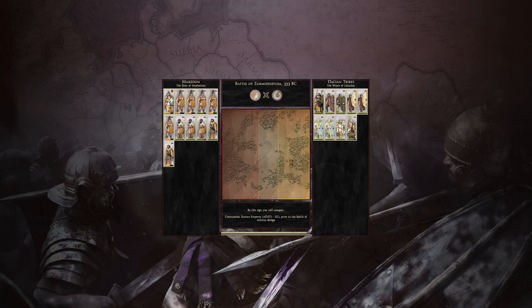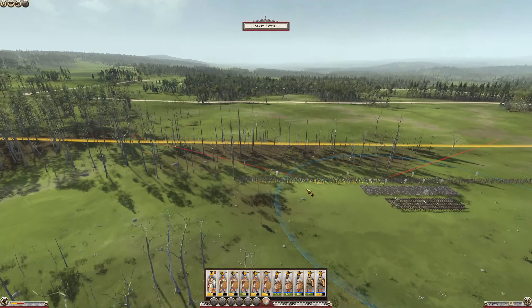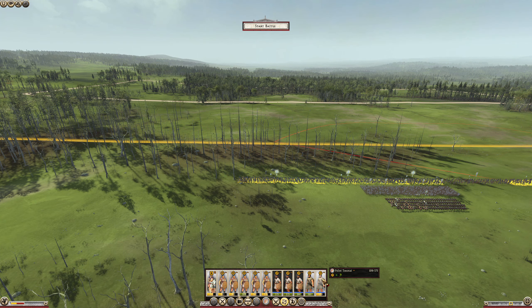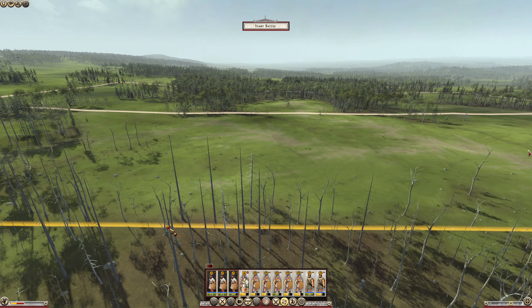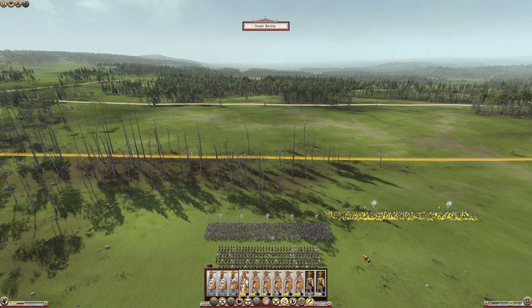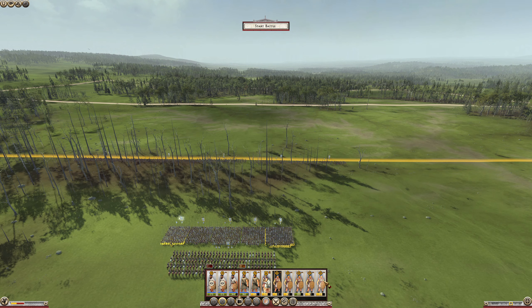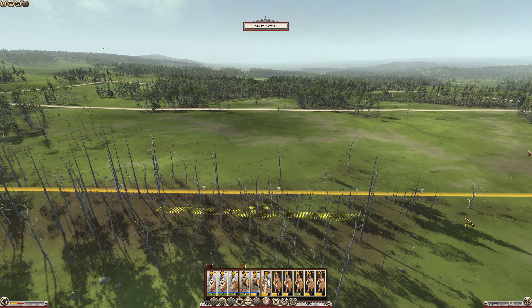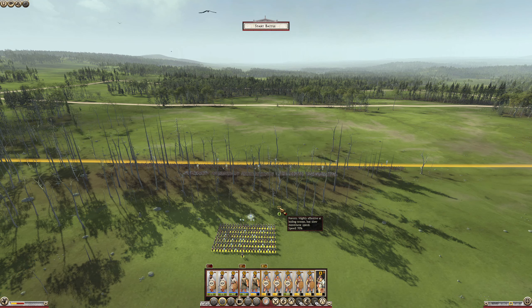Obviously it gave us good odds of winning, and we do have a lot more missile troops than they do. Their cav shouldn't be too much of a problem for us. So what we'll do — nothing spectacular. We'll have Slingers to the front, the Archers the same. Shield Pikes in behind, and the General — let's leave you back here. We'll decide which flank to send you around.